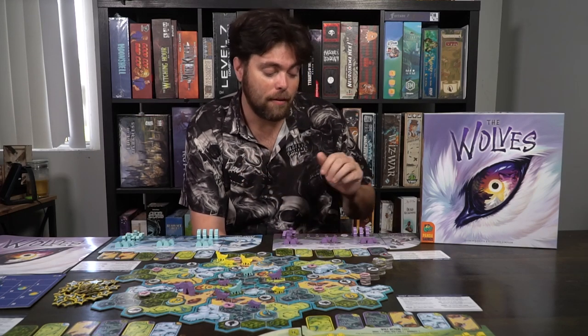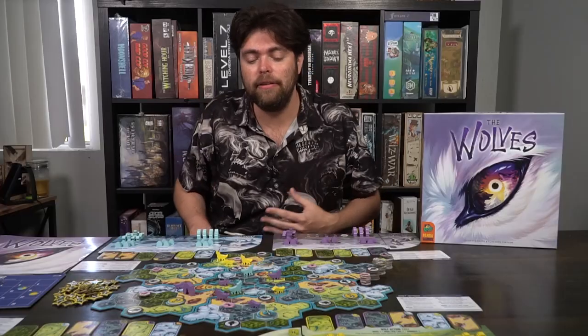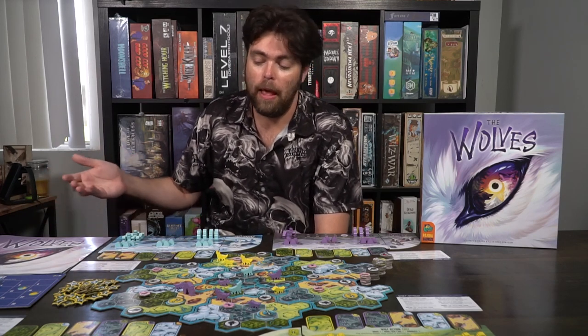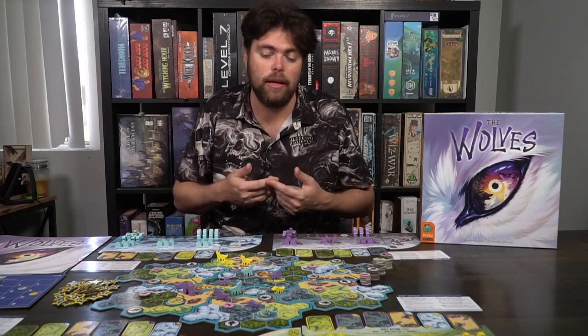Utilizing this player board and deciding how you want to take control of your dens and place them is super important. Den placement is useful as far as watering holes go, and lairs kind of just sit there — they don't have huge value except when it comes to scoring, but they give you a ton of points. They're probably the most important things for points because they're so easy to place, provided you're not in a super contested area. This is an area control game — it feels tight like one. You're probably not going to win every single area; it's very very difficult to do so.